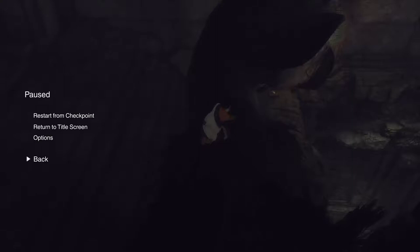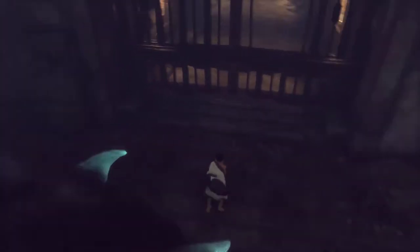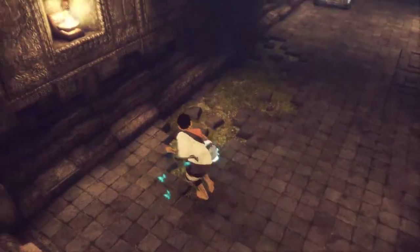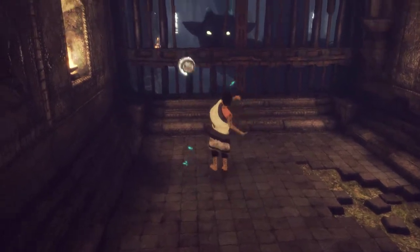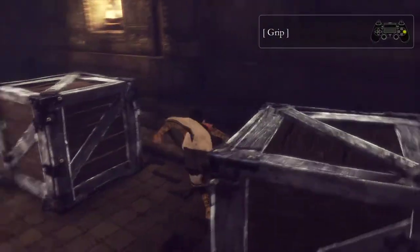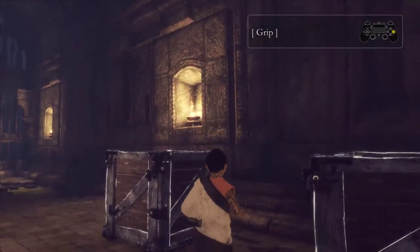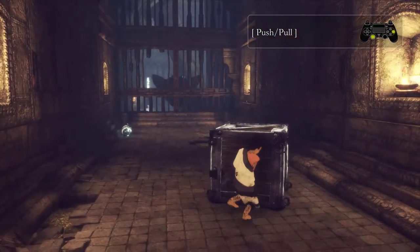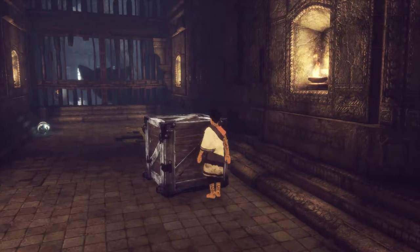Welcome back to The Last Guardian. In the last part the game said go hunt for barrels, and in this part I'm gonna go hunt for barrels — and lo and behold, there are barrels. The question is how does one get a barrel to Trico because I can't really lob it that far up there. I guess I'm relying on whatever this crate is doing. I'm a little mesmerized by the fact that there are two crates — they have a little glowing thing going on.